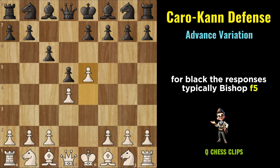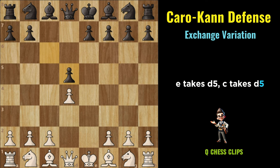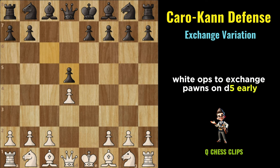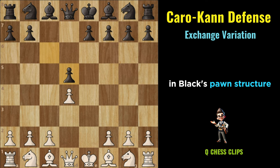Exchange Variation (Caro-Kann): E4, C6, D4, D5, Exd5, Cxd5. In the Exchange Variation, White opts to exchange pawns on D5 early, aiming for simplified and symmetrical positions. By capturing on D5 with the pawn, White aims to open lines and create potential weaknesses in Black's pawn structure.